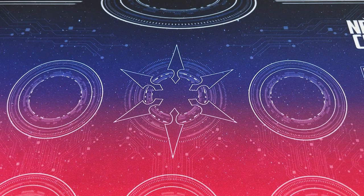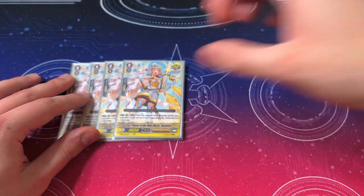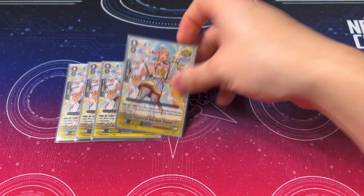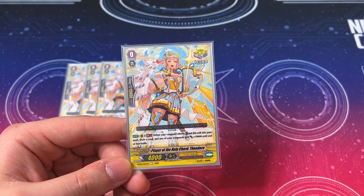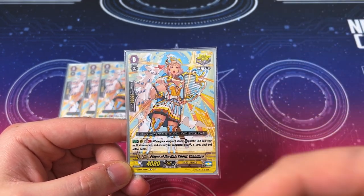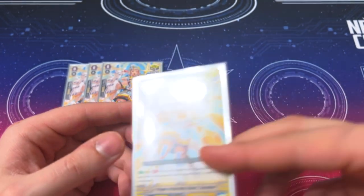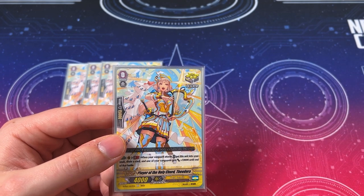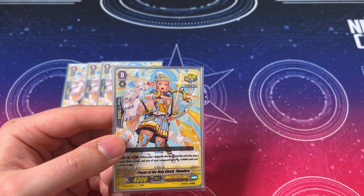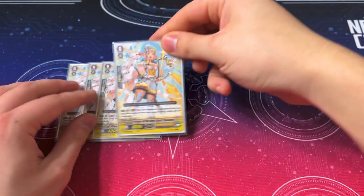Now moving on to triggers. Starting with crits — we're not running OTs because we're playing Ultima. We're running 4 Theodora, the crit that's GB1: when your Vanguard attacks, put this in the soul and give your Vanguard an extra 10k. This is great because whether you search it, call it from Trumpeter, or play it from hand, it's a plus one since you're moving it to soul while drawing cards and filling your hand. It also provides soul as a resource for Reedy, Spear Cross, and Dindrain. Definitely running 4 Theodora.